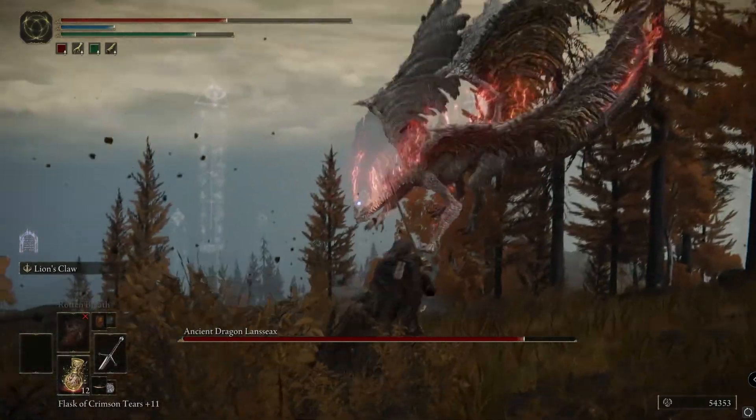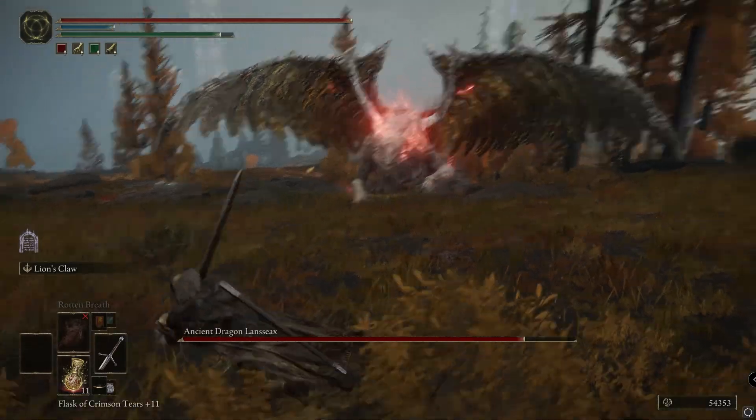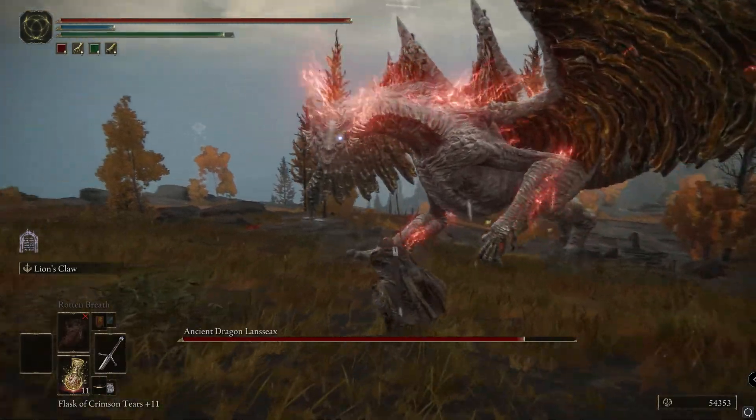He does like a lightning attack. He'll fly into this back area — be careful not to fall down there. There are actually troops that can attack you, so stay back and admire.